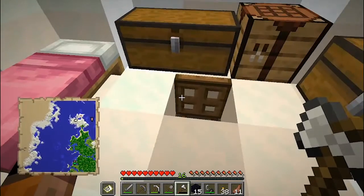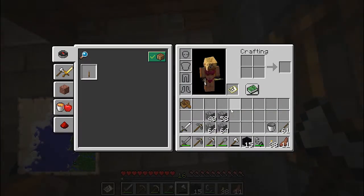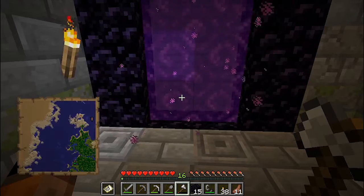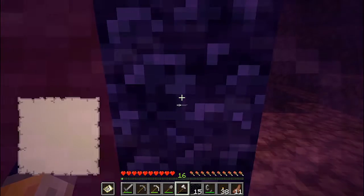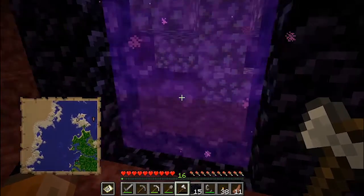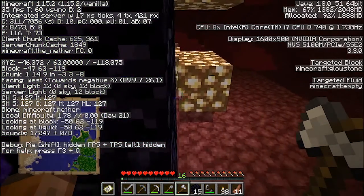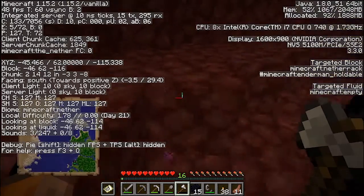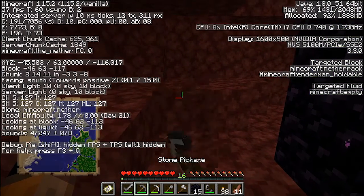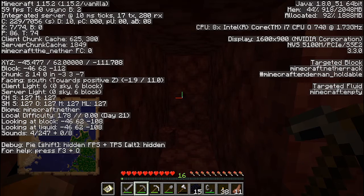I made it back to my base. Got some coordinates for my nether portal, got some cobblestone to build a path with — I think I'm ready to attempt this. I need to find negative 45, negative 21. This is negative 45, and negative 21 would be that direction, it looks like. So I'm going to start digging until I find it.